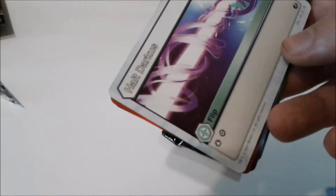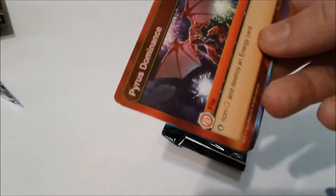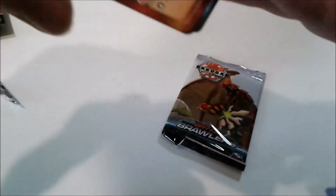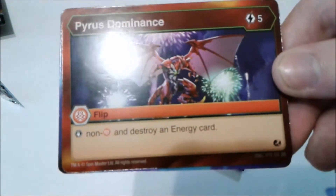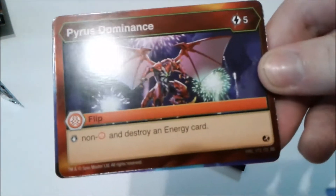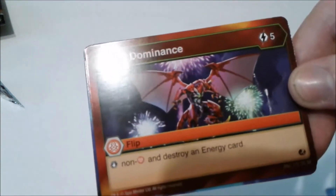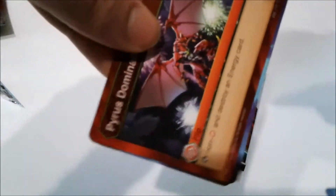Halt Defense — zero energy, stop Darkus. Not my favorite. Pyrus Dominance — this is probably the best artwork on a flip card. Five energy, stop non-Pyrus and destroy an energy card. That's cool. The price is a little high — if it were four I could see it being a little more usable. Maybe in a Ventus deck where you have a lot of energy. But either way, I'm happy to get that one because the art is awesome.